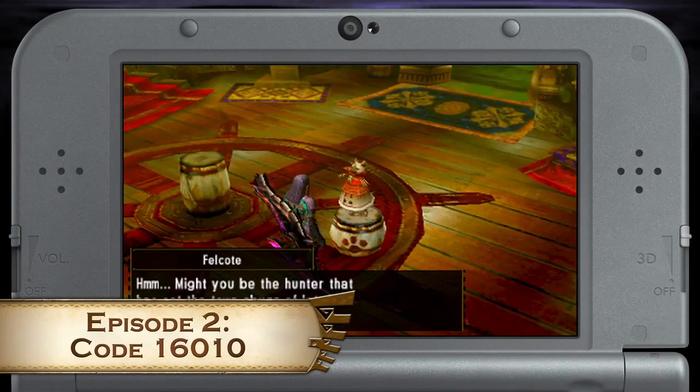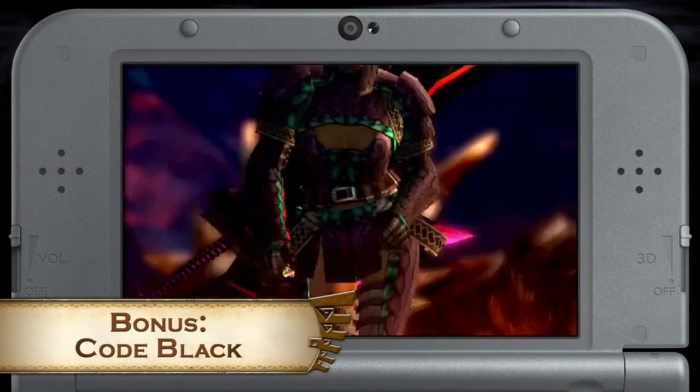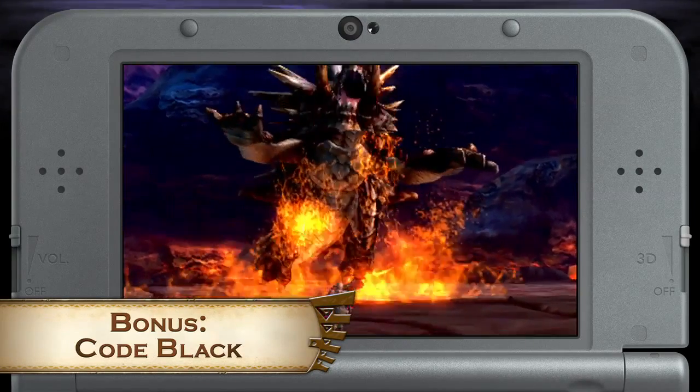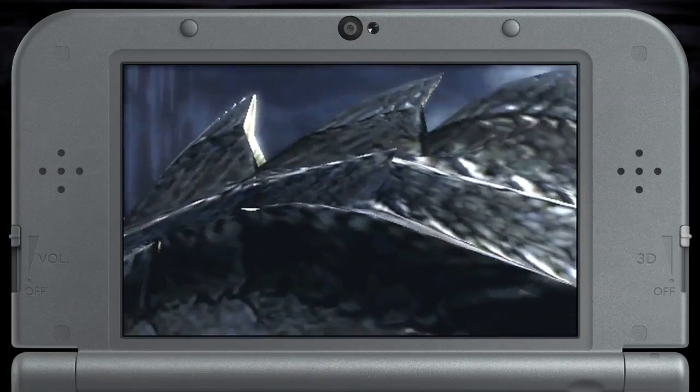The second batch of episodic quests also comes with this pack. In this short story arc, the secretive Felcoat has you going on three separate quests. With each quest, she escalates the difficulty and cuts down on the time limit.